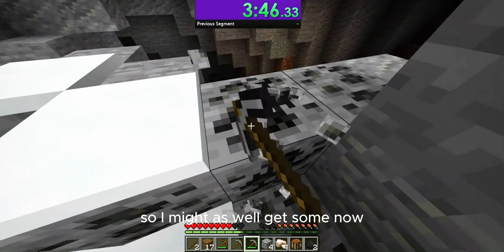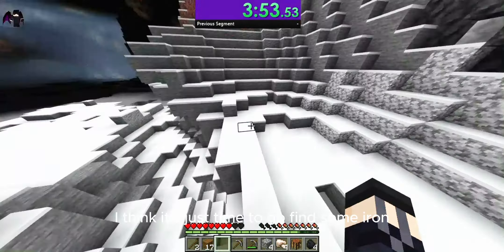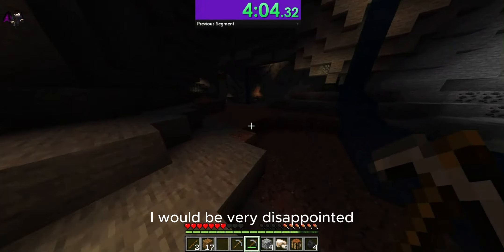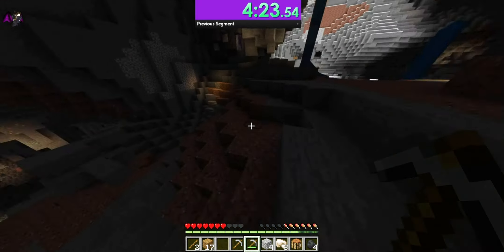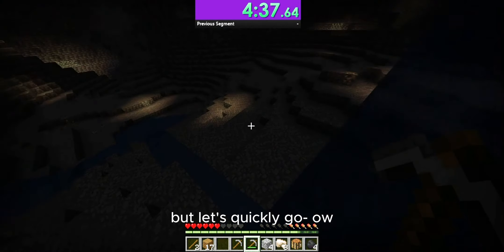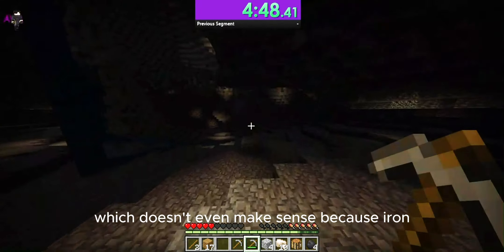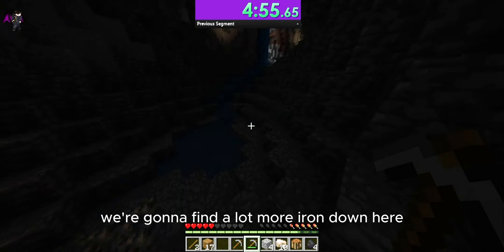I'm going to need some coal, so I might as well get some now, but then after this I think it's just time to go find some iron. This is a big cave. If we can't get 50 iron in here — well, 46 — I would be very disappointed. So let's get mining. There's going to be a ton more iron at deepslate level, which doesn't even make sense because iron spawns more abundantly the higher up you go, but don't question it. Just go with it. We're going to find a lot more iron down here.